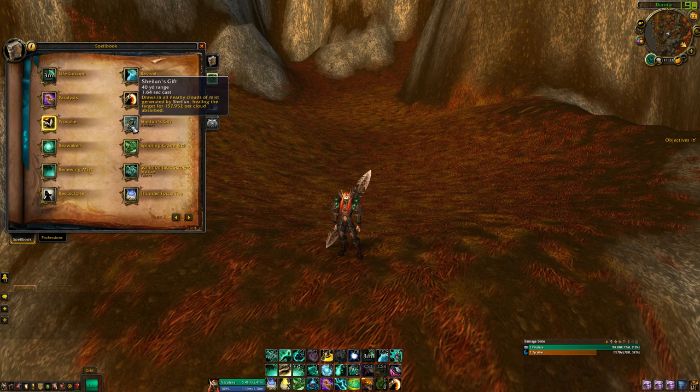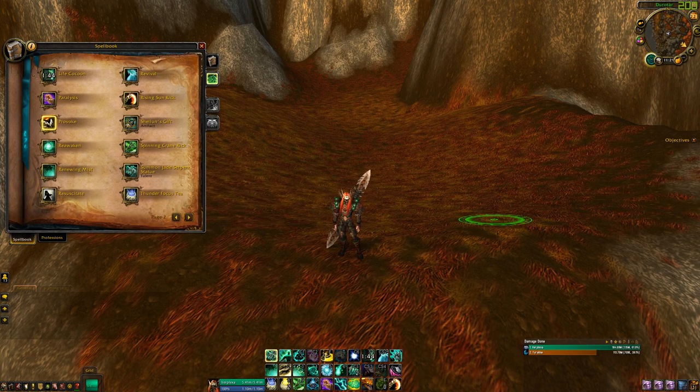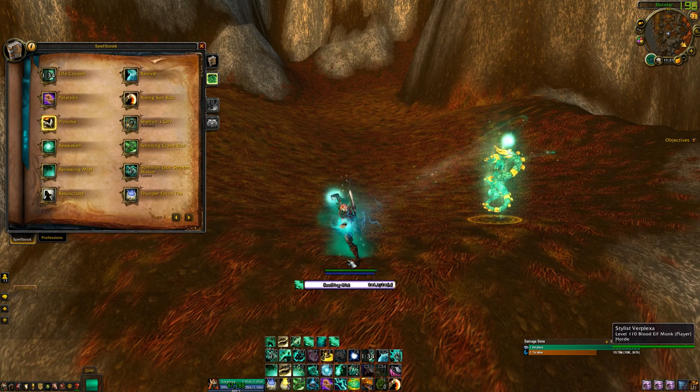Shaloon's Gift is our artifact ability — this is a very, very strong heal. I normally let it stack up to about 10 before I'll use it; if not, I'll just let it keep stacking up. Spinning Crane Kick is just an AoE — we're never going to use that. But here is our Jade Serpent: it mirrors whatever you do by 50%, so as you can see it's healing me while I'm healing myself.